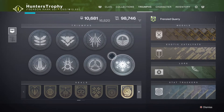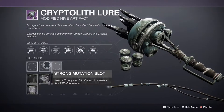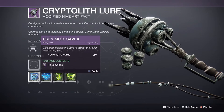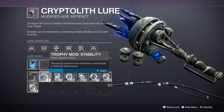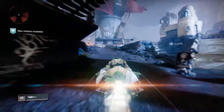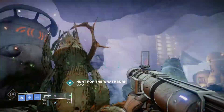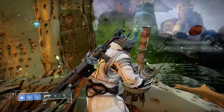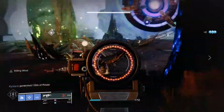First things first, you're going to go to the Tangled Shore and you're actually going to activate a Wrathborn Hunt. The one we're going to activate is actually going to be Savix, so activate that and put in whatever mods you really want. It doesn't really matter because we're actually not going to be completing this. Once you've done that, simply do the required steps to activate the Wrathborn Hunt — go up to the Crypticlyph Lure, activate it, and then start killing the boss.